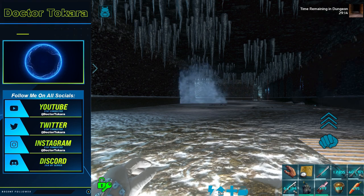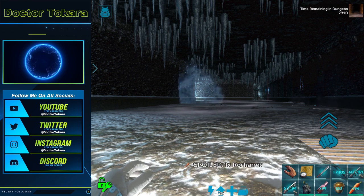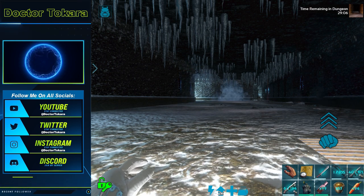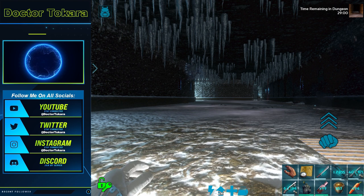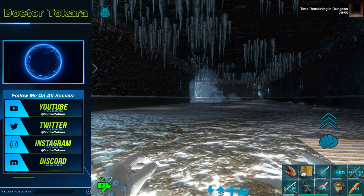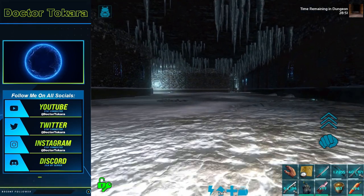Hello, welcome to another episode of Arc Survival Evolved Mobile. I'm Dr. Tukara, and in today's episode we're going to start our new dungeon run. This one is from January to February — I don't even see a year on this one. It's been a while. It's called the Hidden Tomb of the Colaterra. I don't know what it is, but it looks fairly easy, actually. So this might be a good one to speedrun.